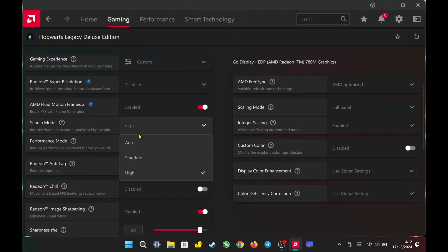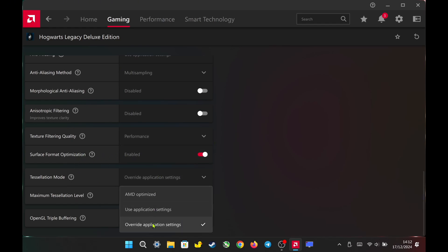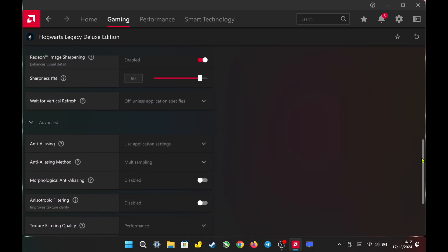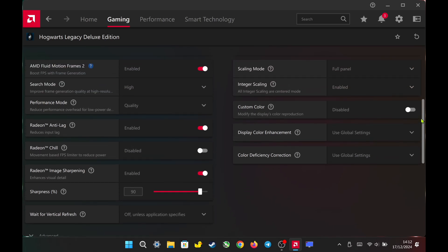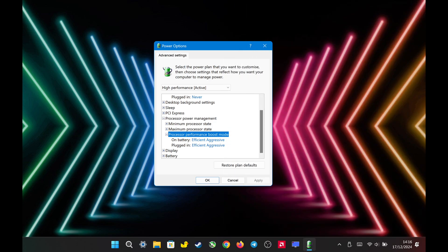For per-game settings, I set AFMF 2 to high in quality with the Radeon Anti-Lag combo. I enable Integer Scaling and set it to Full Panel. I turn on Radeon Image Sharpening and set Sharpness to 90%. I set Texture Filtering Quality to Performance, enable Surface Format Optimization, and set Tessellation Mode to Override at 2x. With all these settings, you can still turn on FSR in-game to maximize performance on the Legion Go, while maintaining acceptable visual quality. For CPU Boost Mode, I set it to Efficient Aggressive.